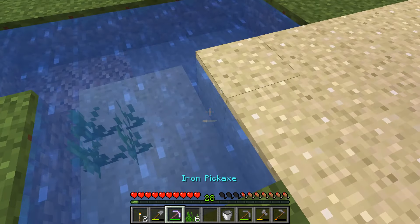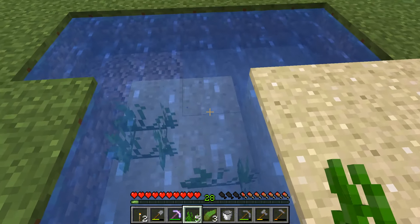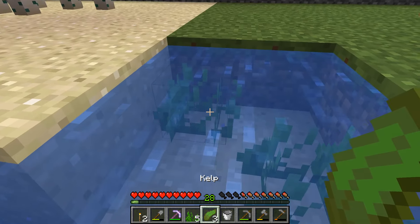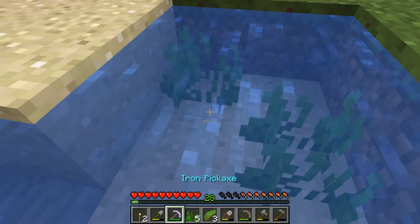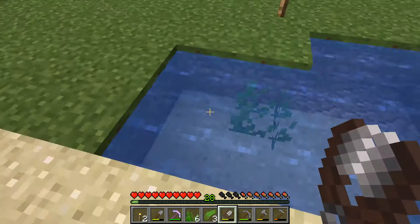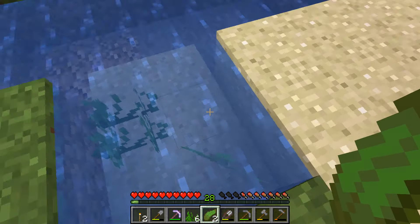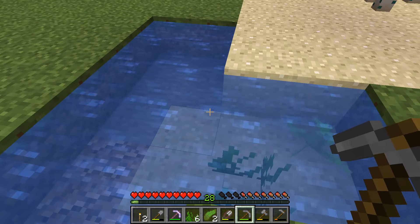Turtle armor, which will be very cool. I was trying to pick up the kelp — that's why it looks exactly like it, because I put down grass instead of kelp. I do think the kelp looks pretty. Yeah, look at that — that looks awesome. Maybe you can create something around here and put some fish in here. I'm excited about these eggs.